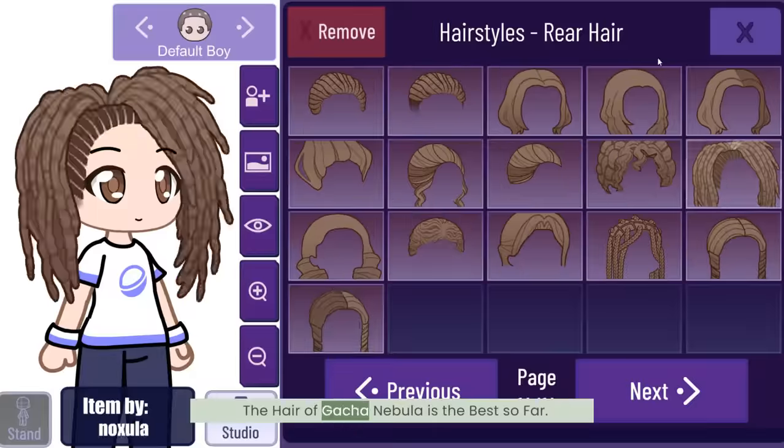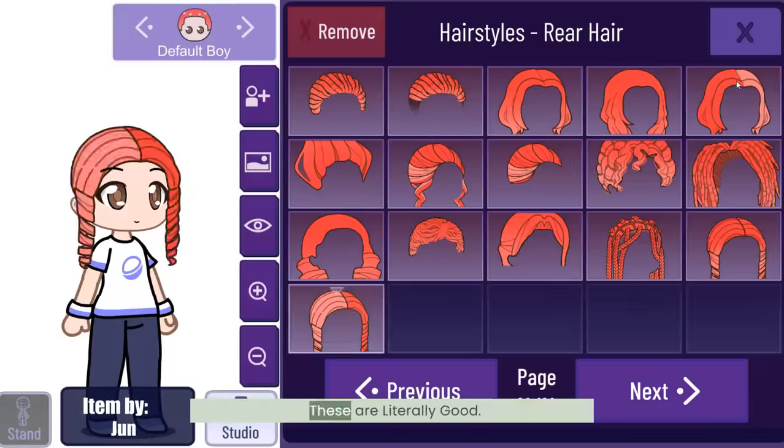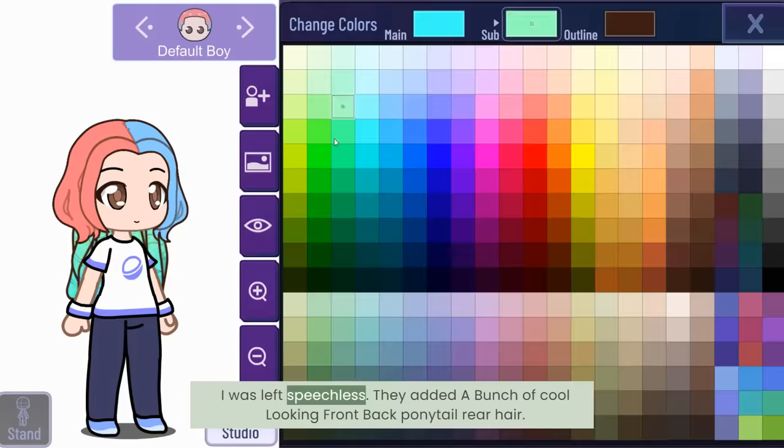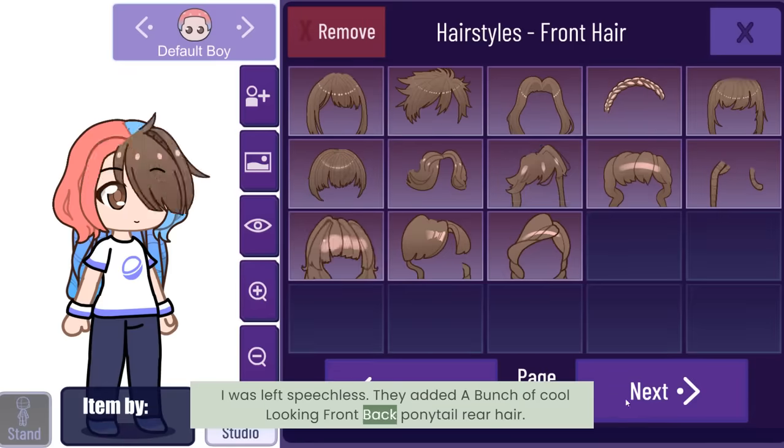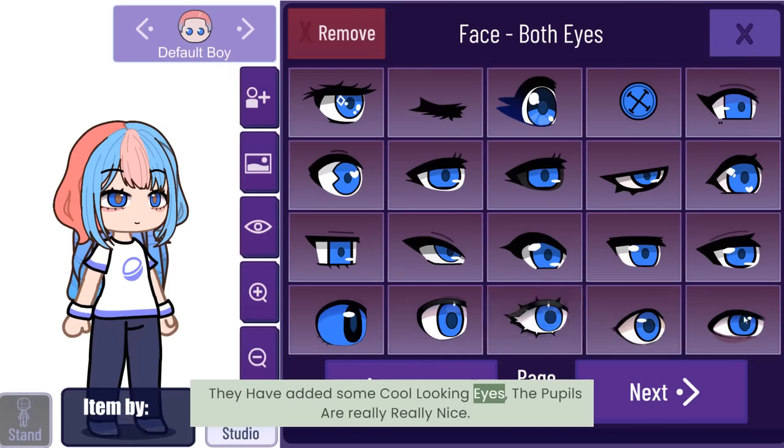Number two: the hair. The hair of Gotcha Nebula is the best so far. I was like, are you kidding me? These are literally so good — I was left speechless. They added a bunch of cool looking front, back, ponytail, and rear hair styles. These are literally the best.